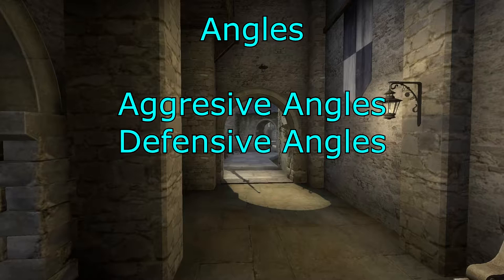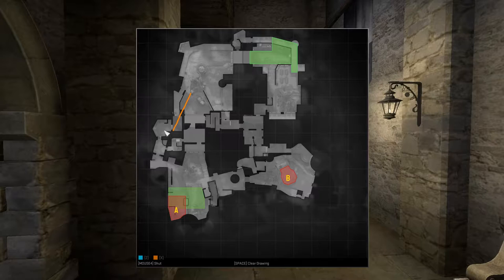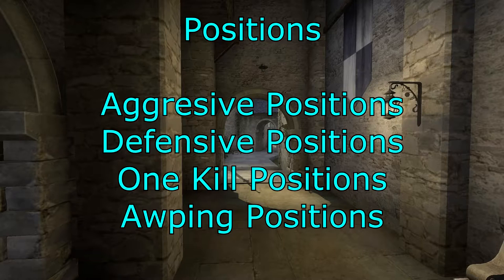Now let's have a look at the angles — aggressive angles and defensive angles. You can play super aggressive to fountain, and then play into the last room. You can play at the doorway, from the stairs into the second room, from each angle into the second room and at the doorway, from each angle to the corridor across the A site, and then A site itself.